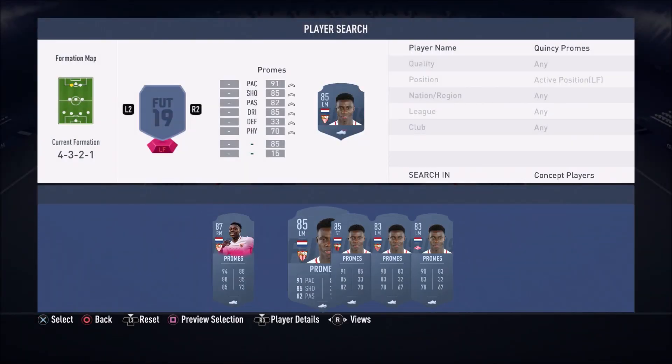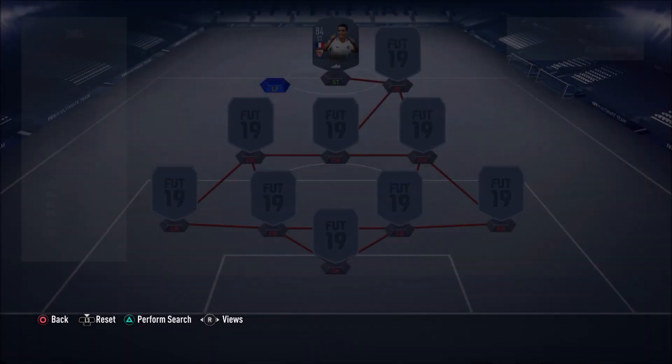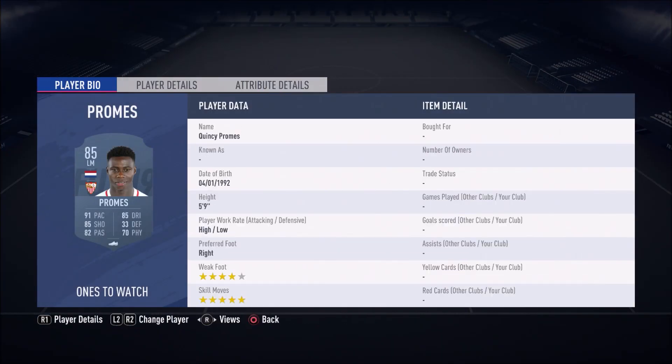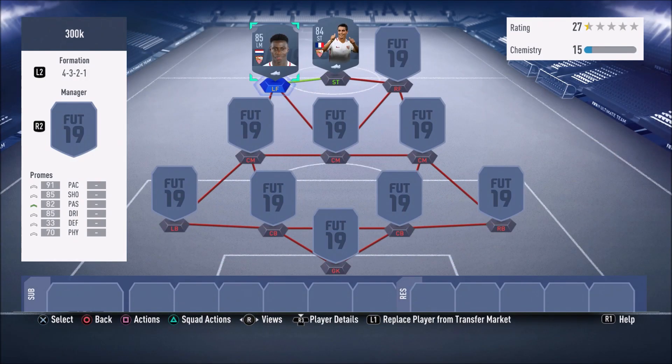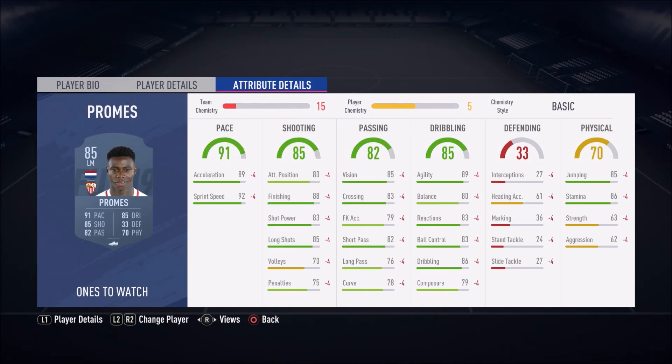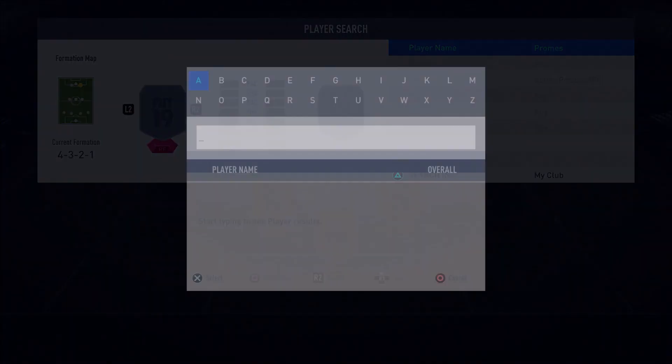In the left forward position we have another beastly special card — Ones to Watch — and he goes by the name of Quincy Promes. Five-star skill moves and four-star weak foot, another card I really love to use. He's got 88 finishing, 92 sprint speed, 89 agility, and 86 dribbling — another incredibly technical player with insane finishing stats.